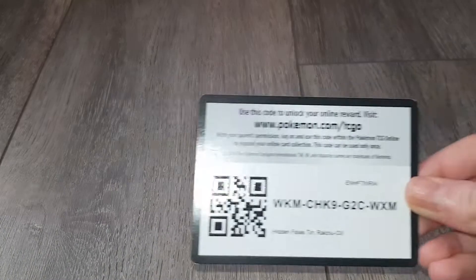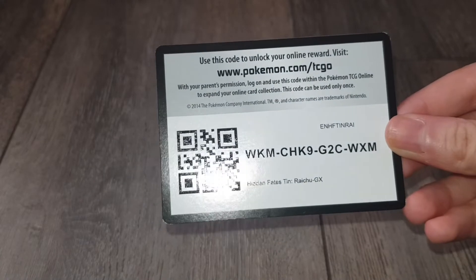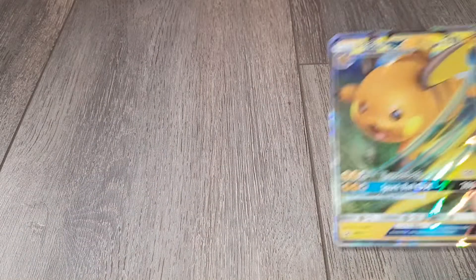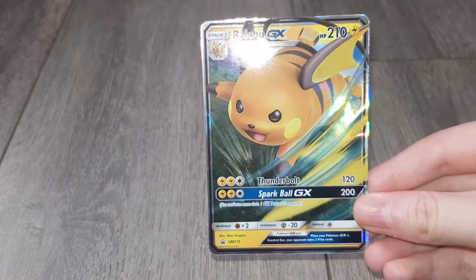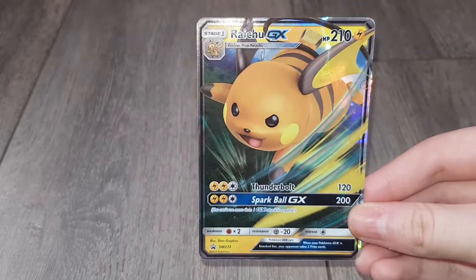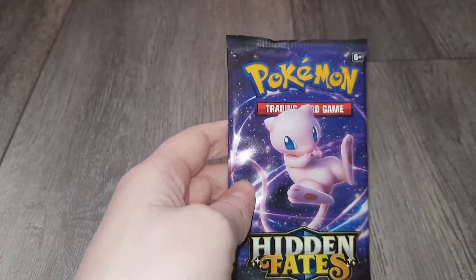I'm going to open this off camera because I'm clumsy. First off we have the code card for you guys that play online, and then we have the Raichu GX which is super cute, and that's pretty much as far as my Pokemon knowledge goes. They're cute. So let's get into the packets.